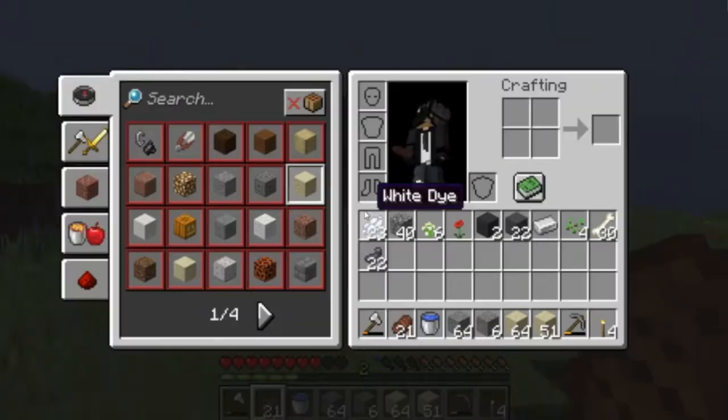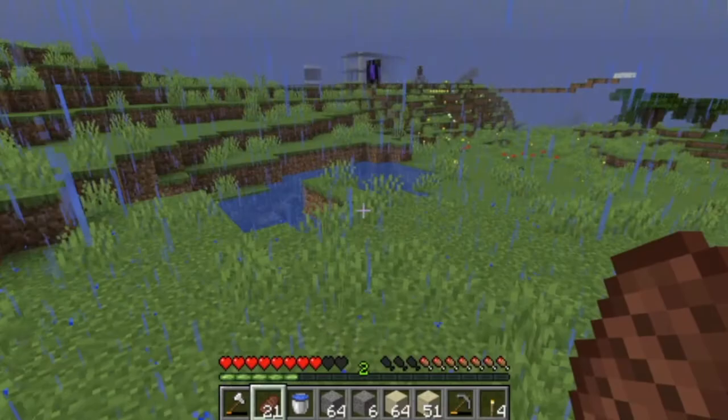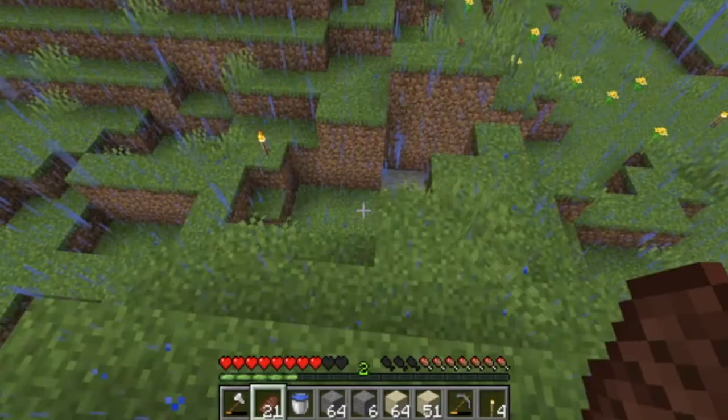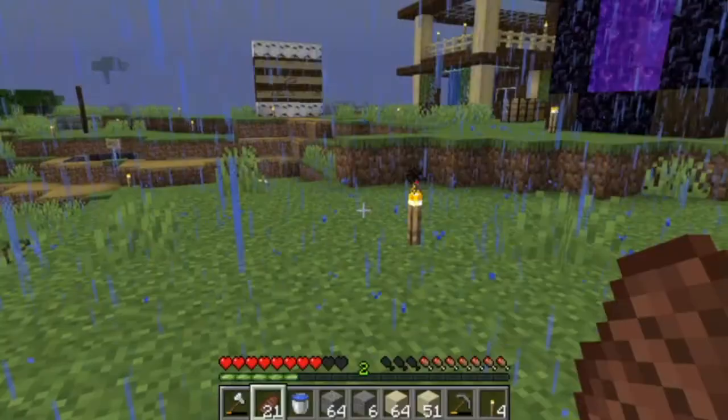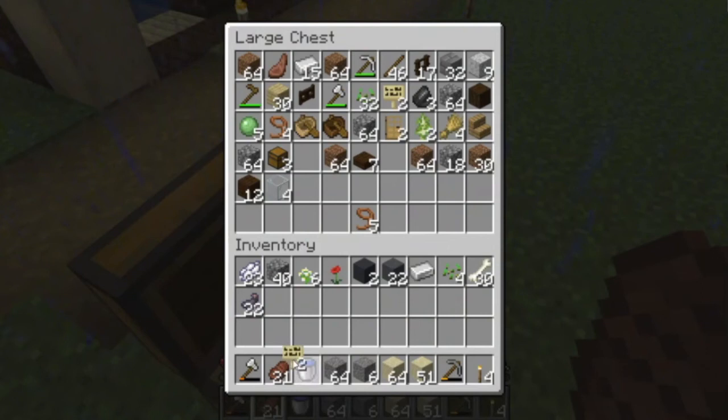We just need to find a crafting table and then we can make as much gray concrete as we need. We're also going to need to smelt a lot of sand to be able to make a lot of glass panes because the walls are just going to be glass panes. I'm hoping that'll look good. I should set up a tester world to test how it builds before we start this project - I'm going to go write that down on the idea board before I forget.